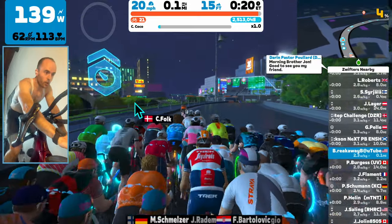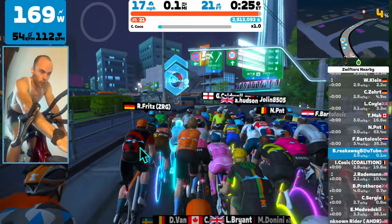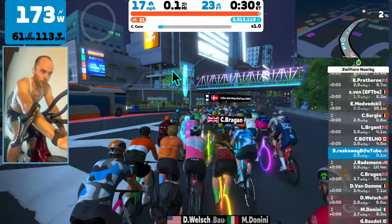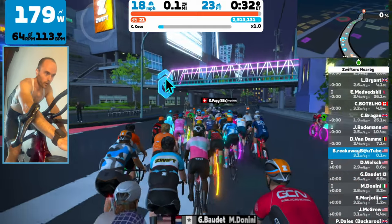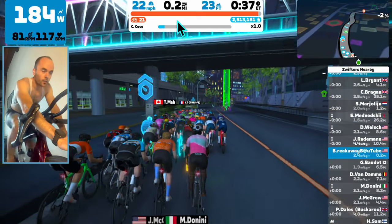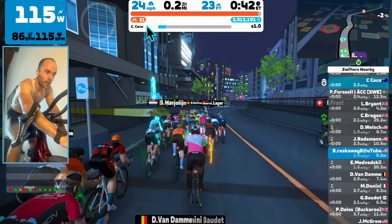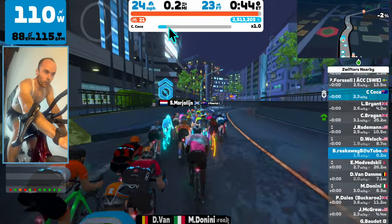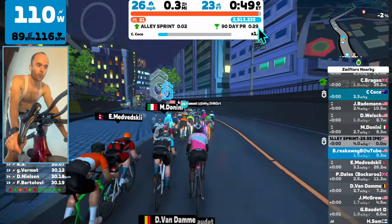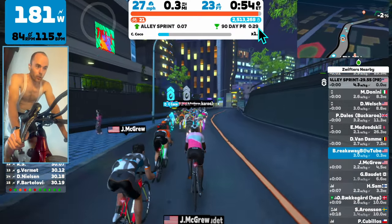I want to point a couple things out. Coco is this bluish ghost-looking rider, and she's easy to spot because pace partners have an icon above their head. In the top center you can see that you're riding with the Coco pace partner. You've also got this little bar that fills up — that's your multiplier for drops.